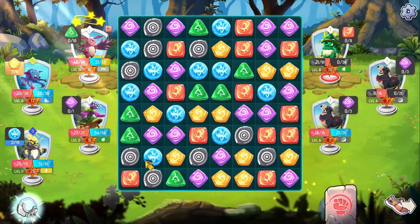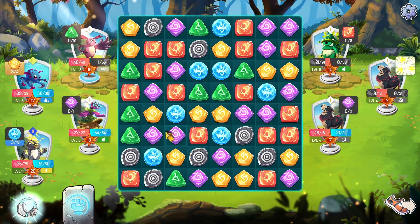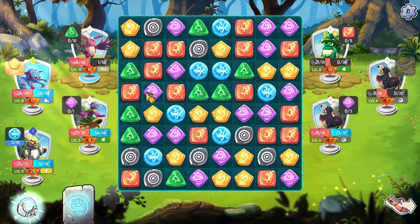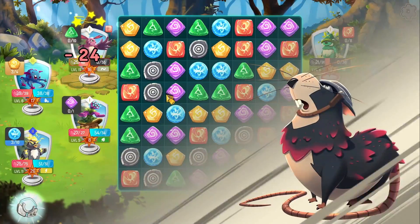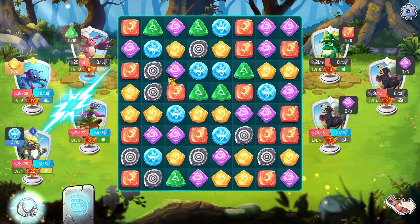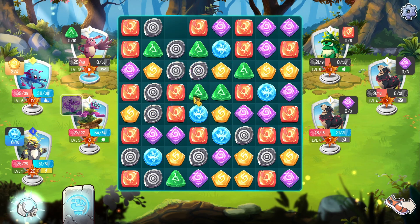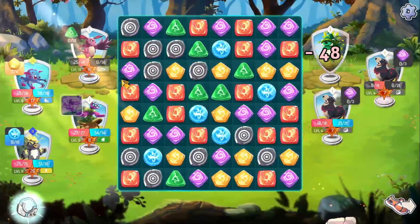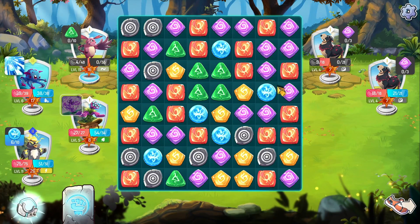From all the colors, the gray circles are the attack, whereas the other ones charge the abilities. So for example, on the left I can see that my first monster has a green triangle and 0 out of 10 — so if I collect 10 triangles, I will be able to use the ability. Similarly, the opponents have red squares and purple diamonds. So there are multiple strategies: you want to charge your abilities, you want to attack, and you might also want to grab the purple so that the opponent doesn't get it. There are a lot of elements like that.